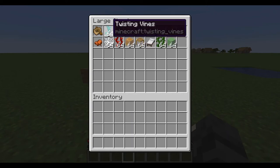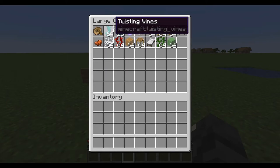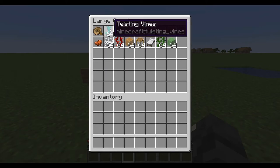Twisting vines — that one is very useful because you can use it in the nether and it's pretty cheap. You can find them all around in the warped valley. They're also usable similarly to scaffolding.